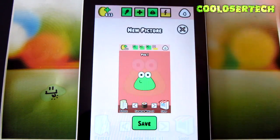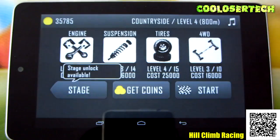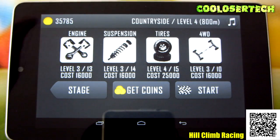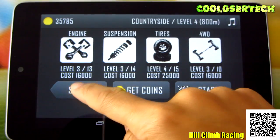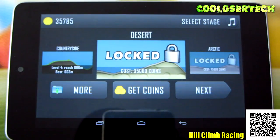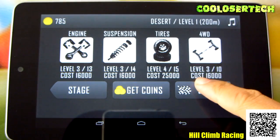We have Hill Climb. I'm on level three on almost all of them — I have 35,000 coins, but I'm not going to upgrade yet because I've upgraded a whole bunch of times. I'm going to go to a new stage I haven't even tried yet. This requires 35,000 coins, so now I have a new stage to go to and I'm just going to start.